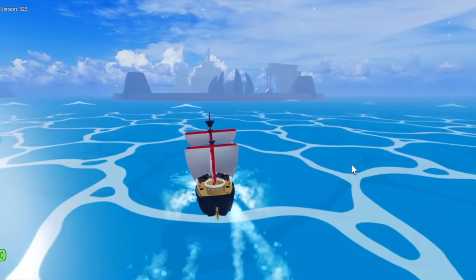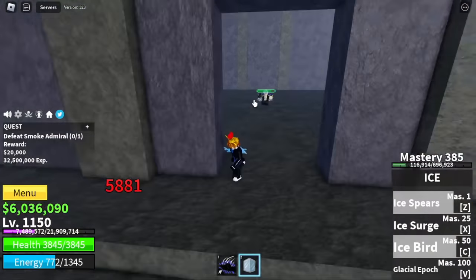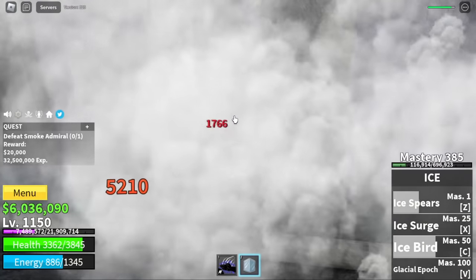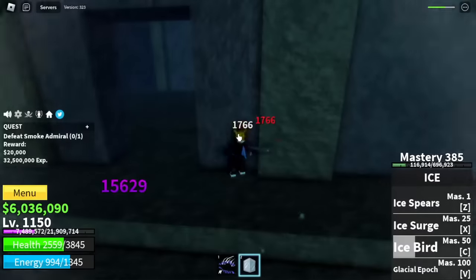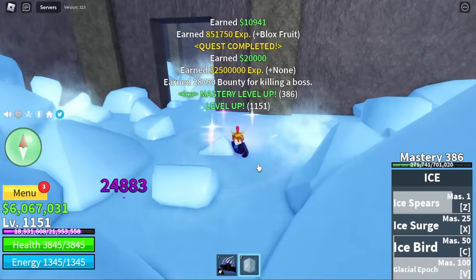After that, we are heading towards Hot and Cold. Target here is the Smoke Admiral. Check it out — Wall Strat. Just use your left clicks and that's it, very easy. We are strong enough to tank his attacks and skills. Target level here is 1,288.